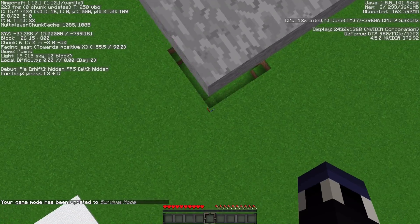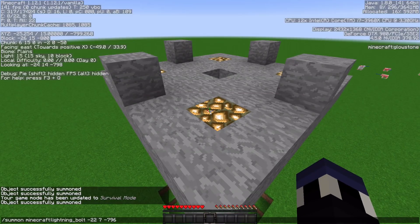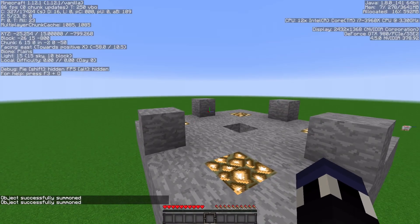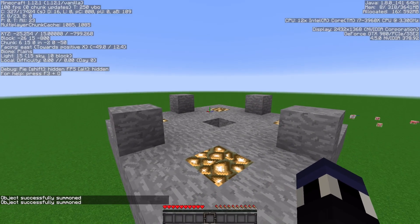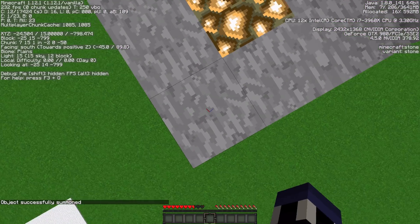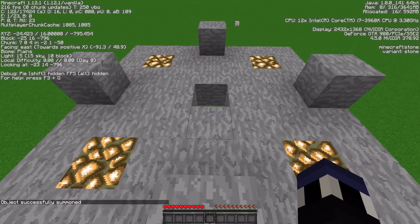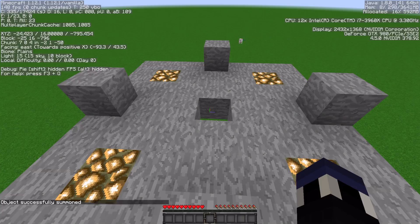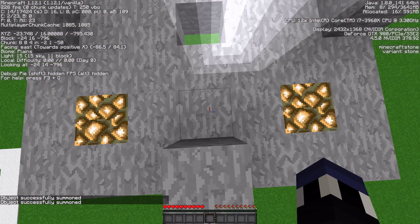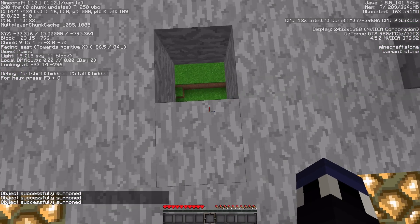So let me go ahead and go to game mode 0 here. You can see that if I stand on the very edge of this, then I'm actually not going to get struck by lightning at all. I know visually it looks like the lightning might be striking on this platform, but it's not — it's going right through it. So if I go ahead and step about a block closer and summon lightning again, then I am going to get hit by lightning.